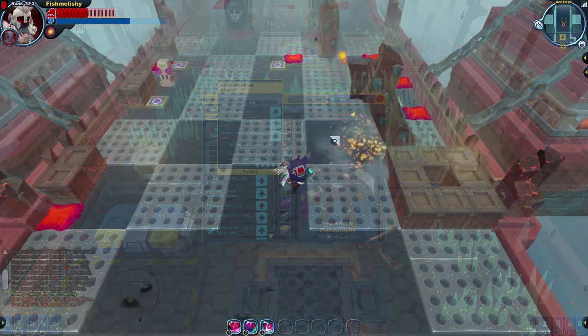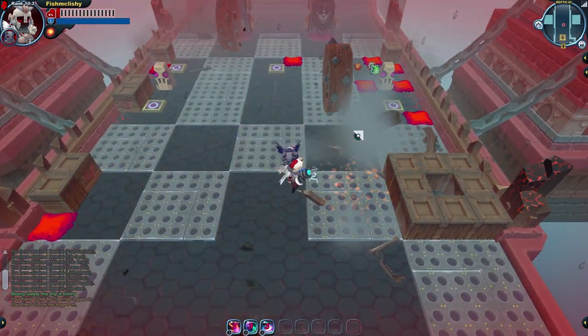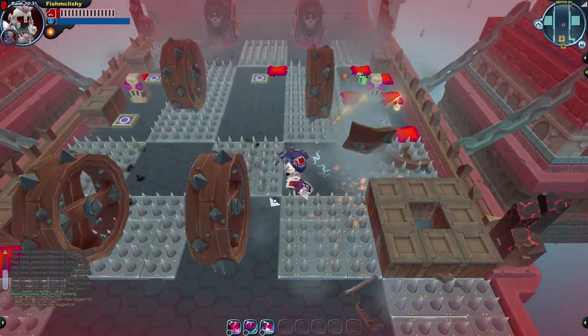Using a weapon or sprite ability over a spike trap allows you to walk or jump over it without taking any damage. A few examples are masquerade quills, mixer shots, brandish charges, polaris shots, seraphinx lasers — all of these work.